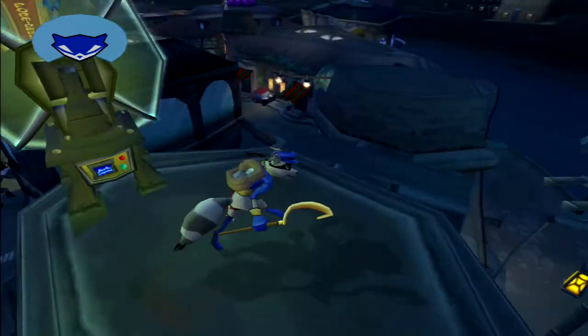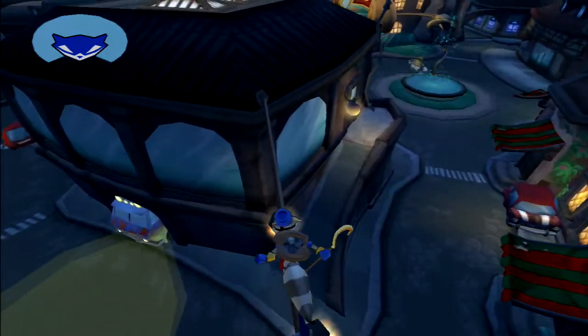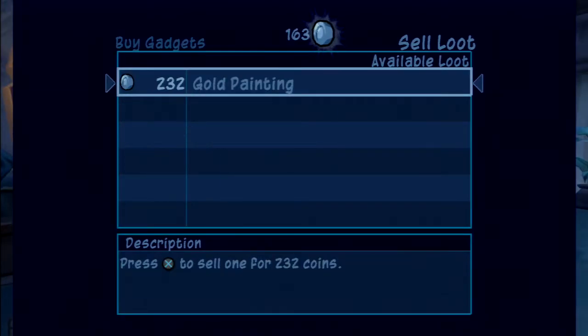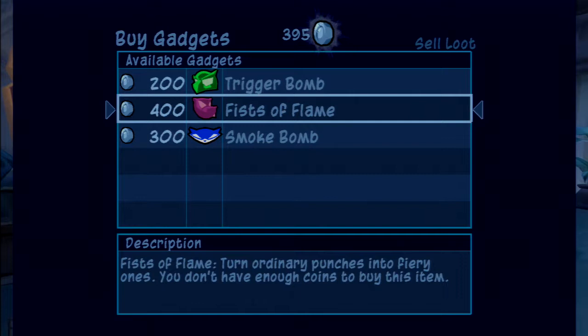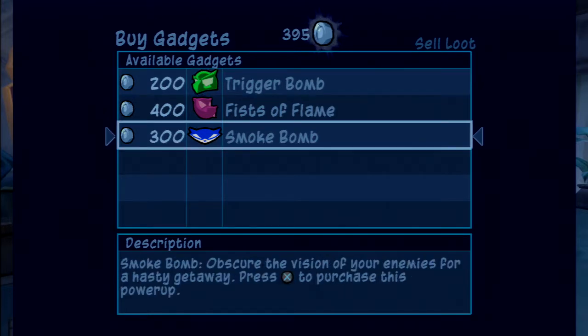The sneaky music plays. Gold painting — sold. Excellent. Upgrade options in ThiefNet: 'Obscure the vision of your enemies for a hasty getaway,' 'Fists of Flame,' 'Bomb with remote detonation.' I'll hold off — not buying anything for now.